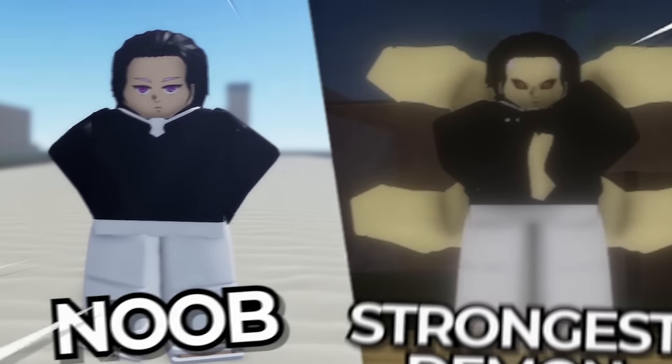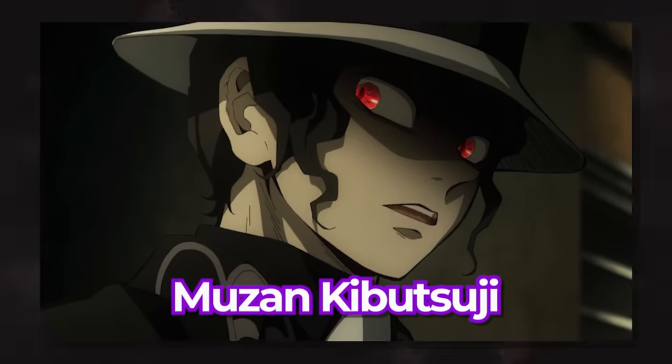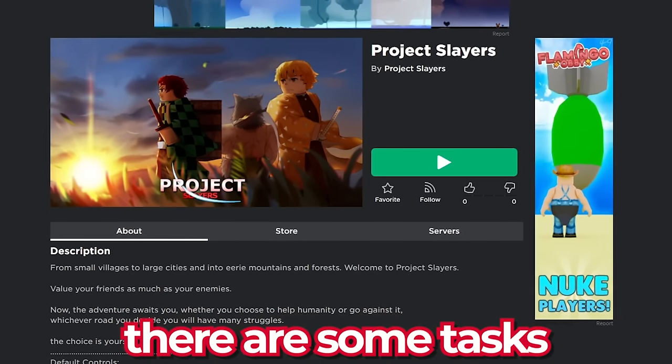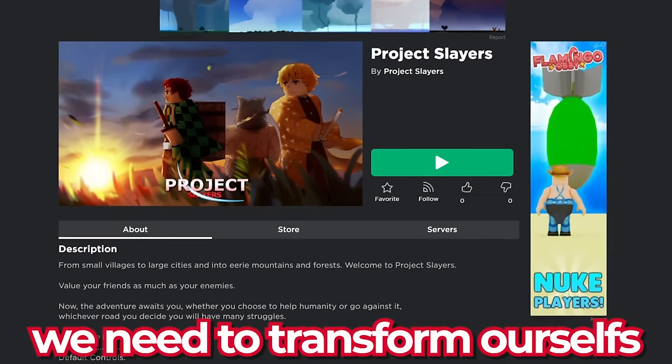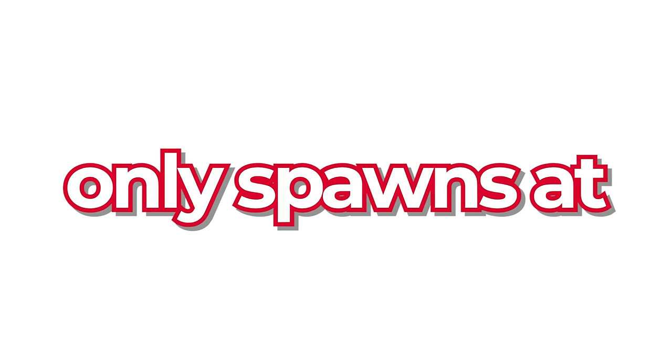In this video, I'm going from being a noob to becoming the strongest demon in Project Slayers, Muzan Kibutsuchi. Now to become the demon lord, there are some tasks we need to complete. First and foremost, we need to transform ourselves into a demon by talking to the Muzan NPC, who by the way only spawns at nighttime.